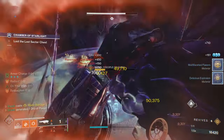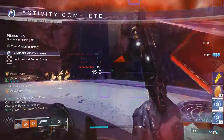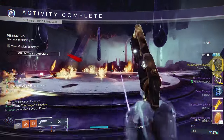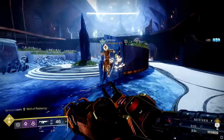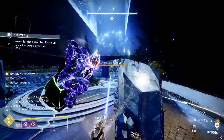If I was looking to make this a PvE staple, I think the perfect roll would be Shoot to Loot and Kinetic Tremors in the third column if possible. If it's only one, I would pick Kinetic Tremors. In the fourth column I would go with Firefly and Frenzy, and if I had to pick one, it would be Firefly.